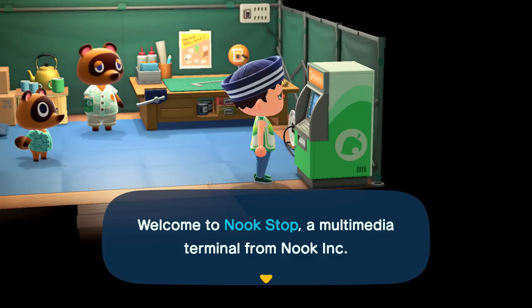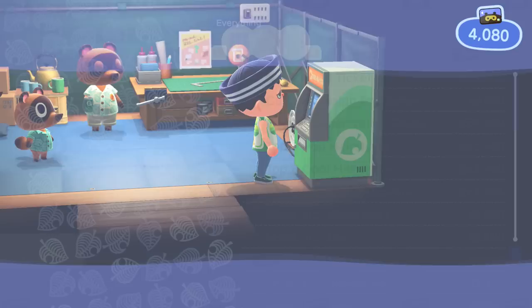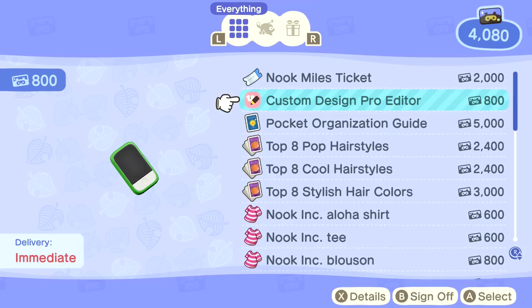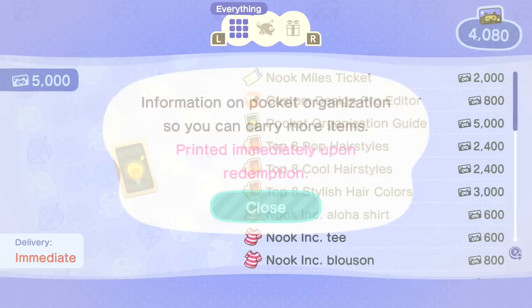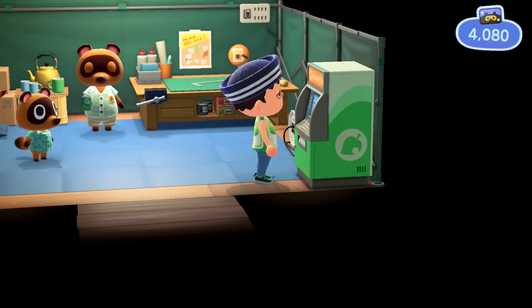We should check out the Nook Stop since we haven't today. We have plenty of Nook Miles — let's redeem our Nook Miles. There's a Nook Miles ticket if we want to go back out, custom design pro editor, pocket organization guide — details on pocket organization so you can carry more items. Really? It'll give us more inventory space — well, we're saving up for that then, that would be so useful. But I also really want the new hairstyles, though that's more of a vanity thing so it can wait — utility should come first.